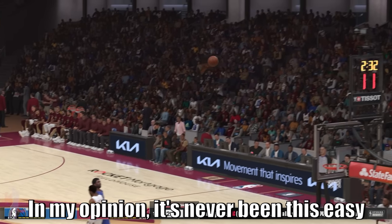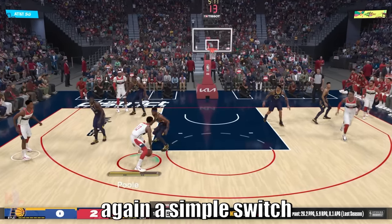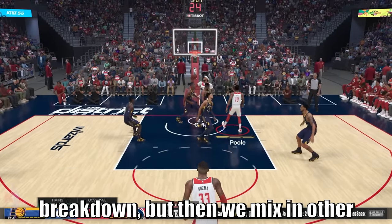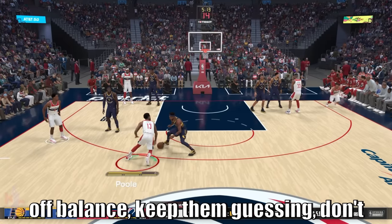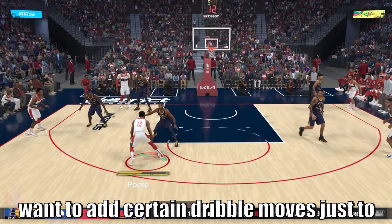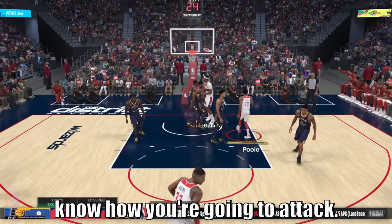In my opinion, it's never been this easy to do some outrageous stuff in NBA 2K. Look at Jordan Poole right here — a simple switchback combo to that aggressive breakdown, but then we mix in other dribble size-up moves to keep our defender off balance and keep them guessing. Don't go to the same combo all the time; you want to add certain dribble moves just to mix things up and keep your defender always on their toes.